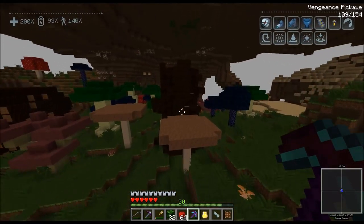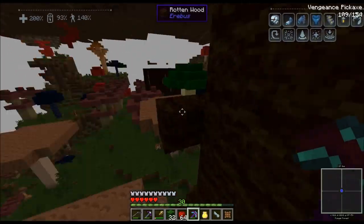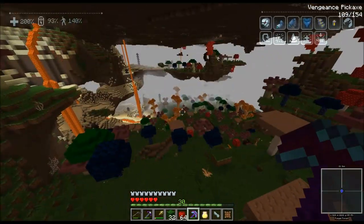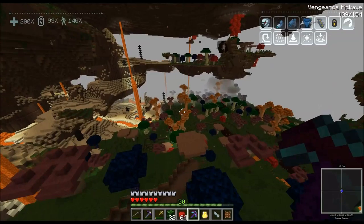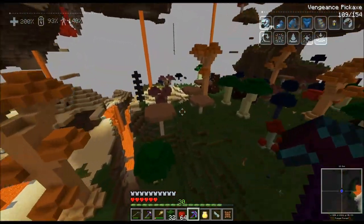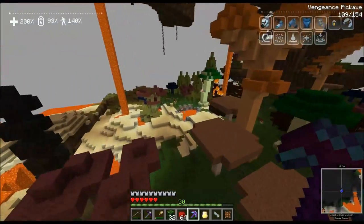Rotten wood, interesting. This is a really cool dimension. I probably shouldn't get too far away from that portal or I'll get lost. Future reference — bring two of those staffs.